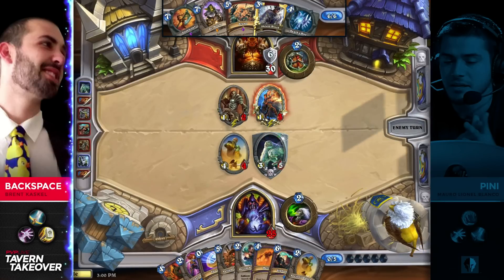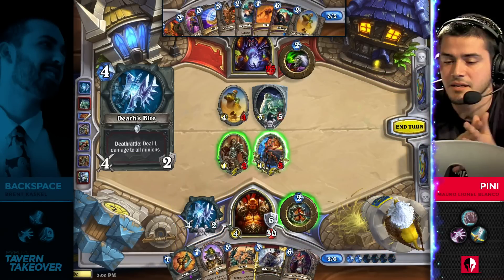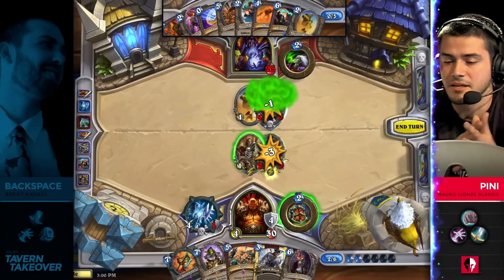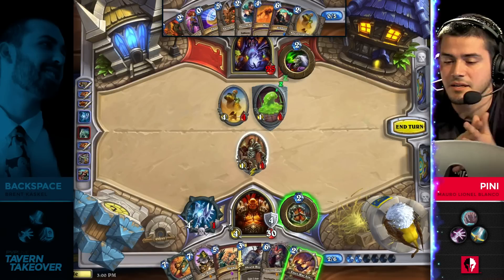It looks like Backspace is going to have the option to pick up more draws even because of this Death's Bite. Death's Bite and Armorsmith, likely to take out this Sludge Belcher, and then this Acolyte of Pain going to be picking up a second draw and still have a point of health left. Guaranteeing the three draws — no one's going to want to attack a 1/1 Acolyte.